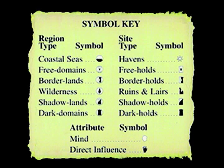When moving your characters around Middle-earth, every region you pass through has a unique region type: Coastal Seas is waves in a white circle; Free Domains is a white castle in a white circle; Borderlands is a half white, half black castle in a circle; Wilderness is a tree in a circle; Shadowlands is a slashed white and black castle in a white circle; and Dark Domains are complete black castles in a white circle. Each site also has its unique type: Havens are a white sun — the only place you can heal. A Freehold is a plain white tower, Border Hold is a white and black tower, Runes and Lairs is a ruined black tower, Shadow Hold is a slashed white and black tower, and Dark Holds have a complete black tower.